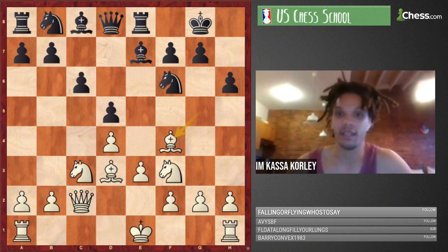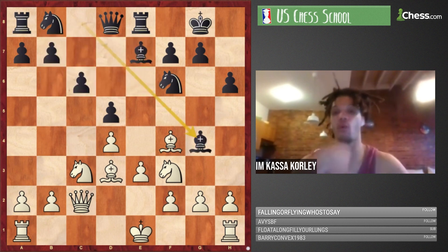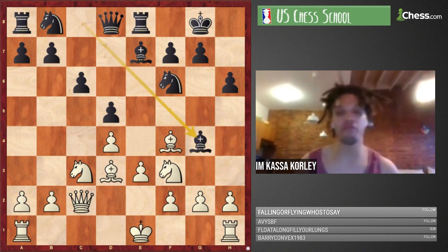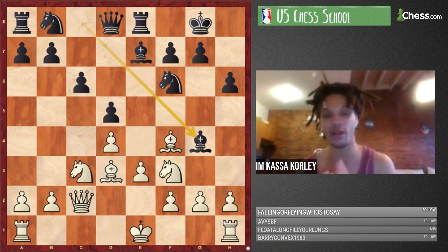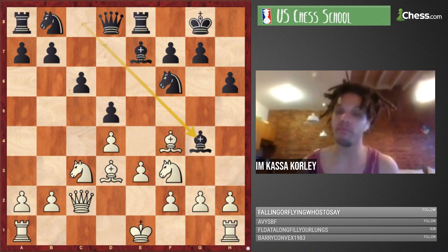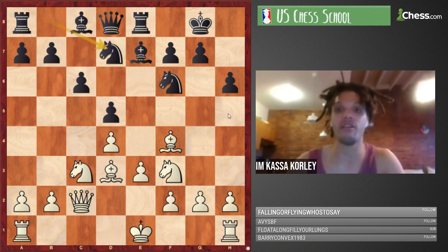Bg4 is a very dynamic and interesting move — it attacks the knight on f3. I consider it a little risky. Before we get into Bg4, why not just Nbd7 with the idea of Nh5 next? What's wrong with this?